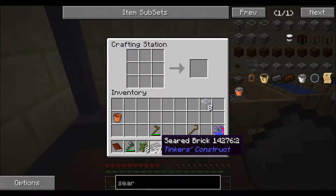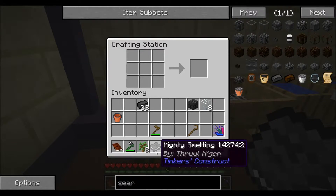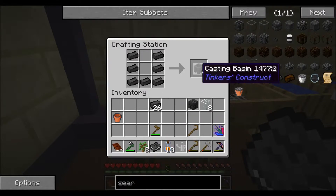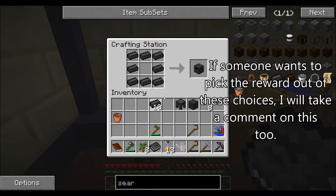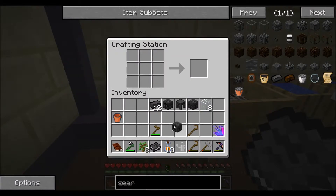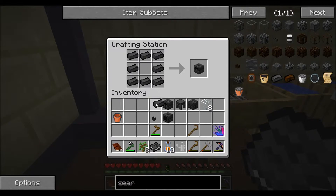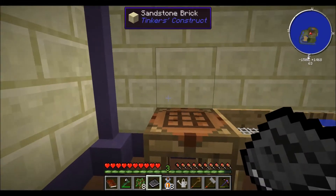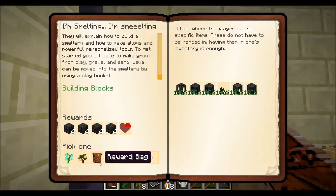It's pretty much done. I need one of these. Let's see — casting table was in there, smeltery controller was in there, smeltery drain, faucet. I think the last one uses glass and it's like the controller but with glass in the center — that's the seared tank. That should be everything.